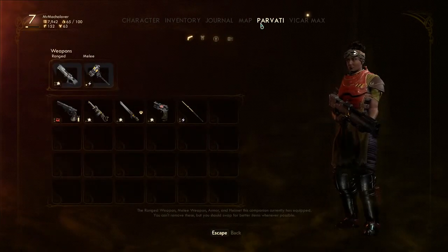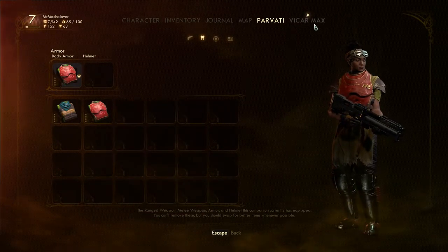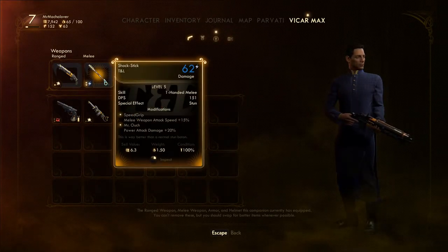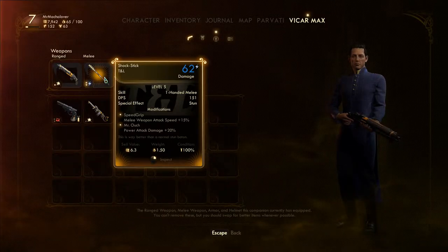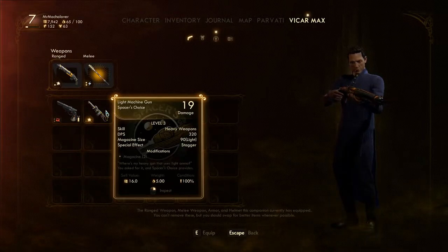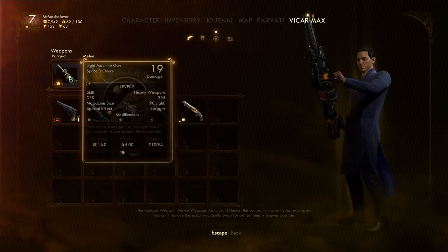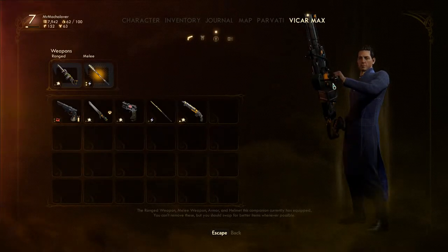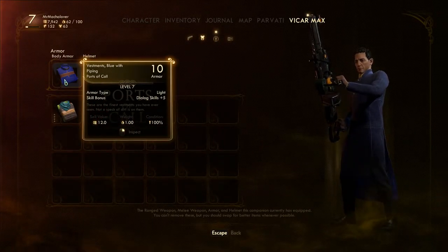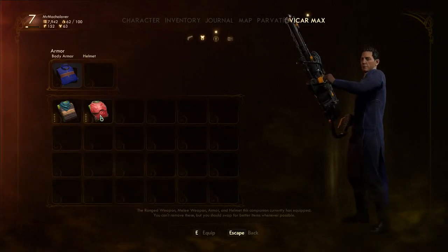We do have Parvati — what armor do you have on? You need a helmet, Parvati. But we do have the good old Vicar. He's got a shotgun, which isn't bad — it's level 7 — as well as a shock stick. Shocking. Shotgun or light machine gun? I'm thinking I might just give him... Nothing says a religious guy like a light machine gun. Your armor is level 10 — I didn't think it would be level 10 though. Very nice. Better dialogue skills. Level 4, level 9.